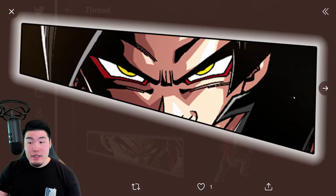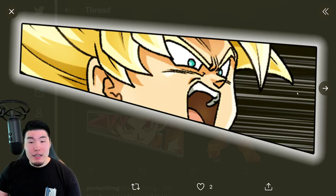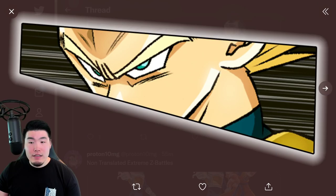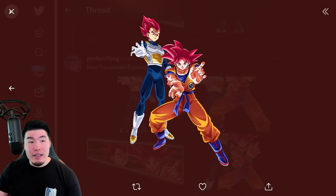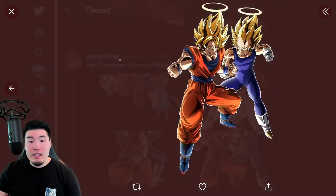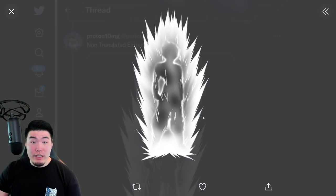And then we also have the Extreme-Z Battle assets for the LR Super Saiyan 4 Goku and Vegeta. And Extreme-Z Battles for the Super Saiyan God Goku and Super Saiyan God Vegeta — this is one Extreme-Z Battle event, I'm pretty sure. We got them both together, so the Super Saiyan Gods Extreme-Z Battle. And more assets for Extreme-Z Battles — there's the Vegito, there's the Gogeta. That is really cool. Holy crap, that is a dope looking asset.